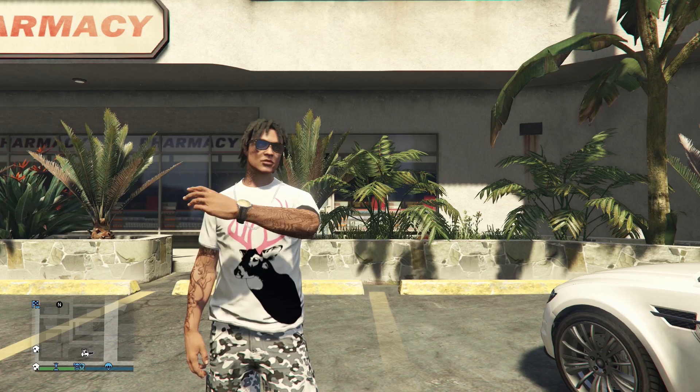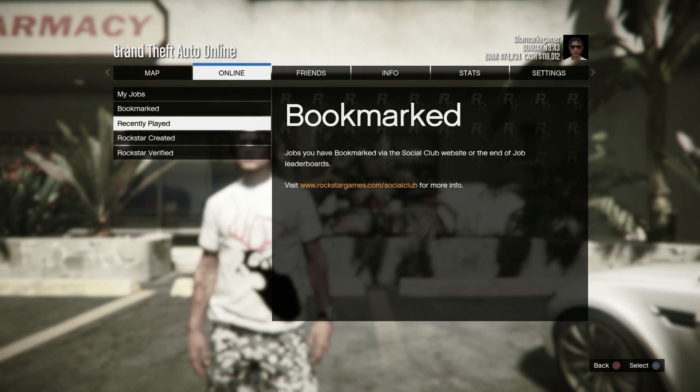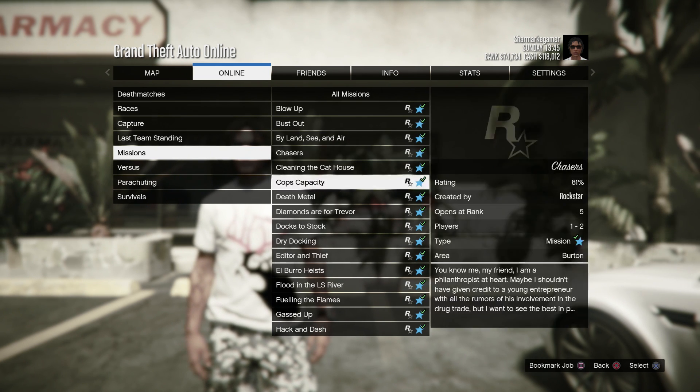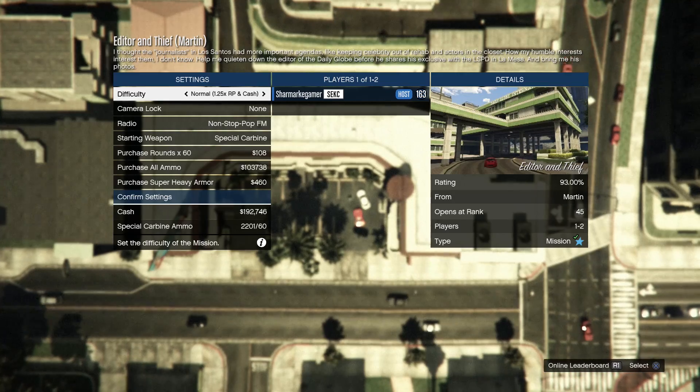Let's start. What you're gonna do is press Start, then go to Online, then go to Jobs, Host Job, Rockstar Created, then go to Missions and play the mission named Editor and Tether.